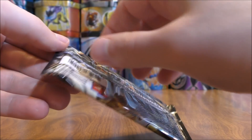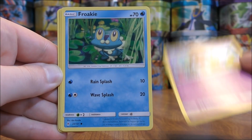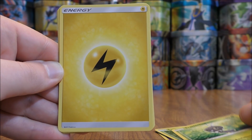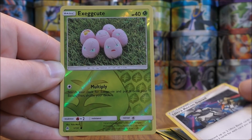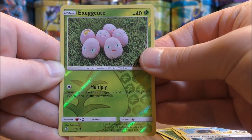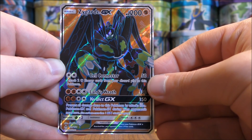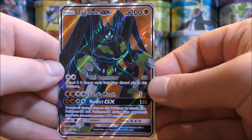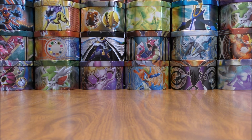Ultra Necrozma pack now, white colored code card. Pack starts with Skrelp, Froakie, Croagunk, Exeggcute, Scatterbug, Lightning-type Energy, Spoopa, Heliolisk, Ultra Recon Squad, Reverse Hollow of an Exeggcute just a common. And the final card would be a Zygarde GX, and this is a GX Full Art. Surprisingly, I do not have this card in my collection yet. I think I actually like this card best between the regular GX, the GX Full Art, and the GX Rainbow Rare. I believe I have three or four regular GX of Zygarde, one GX Rainbow Rare, and now one GX Full Art. Nice to have pulled a Full Art out of Forbidden Light.